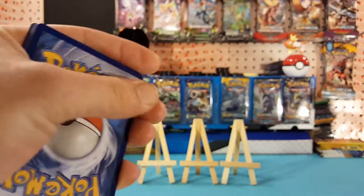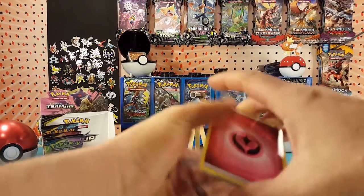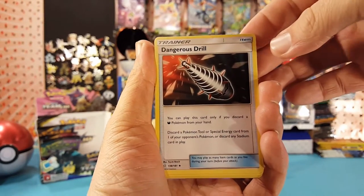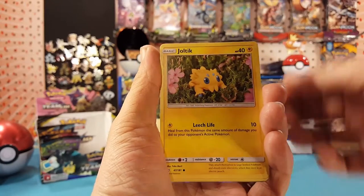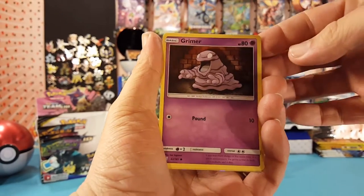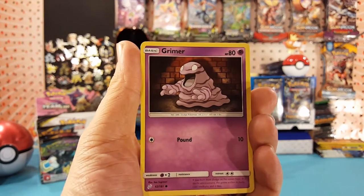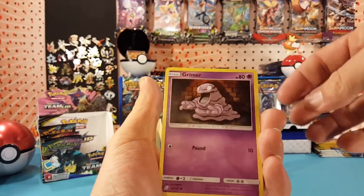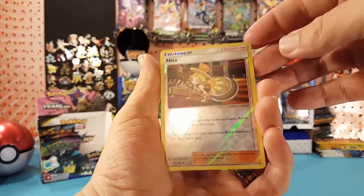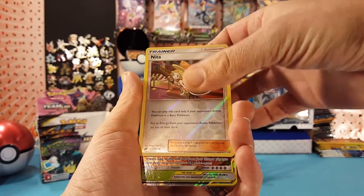A code card for you guys — hopefully these code cards are giving you better pulls than what I'm having so far. We have Fairy Energy, Nidorino, Dangerous Drill, Hitmonchan, Joltik, Blitzle, Squirtle, Tentacool, Grimer. I noticed something about this Grimer card — it kind of looks like Grimer's doing stand-up. That brick wall background reminds me of a comedy stage. Our reverse is a Nita, so that puts us at Nanu, Jasmine, and Nita for reverse trainers.